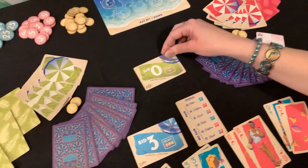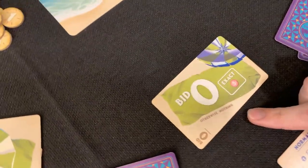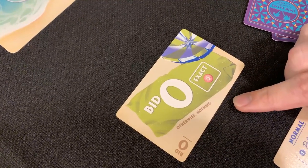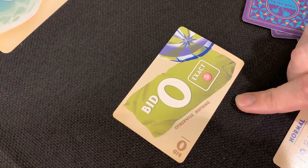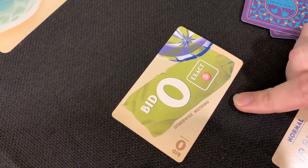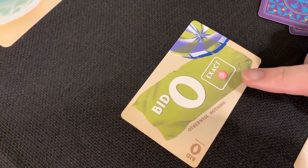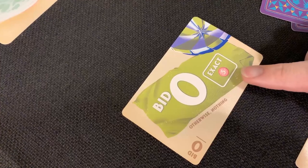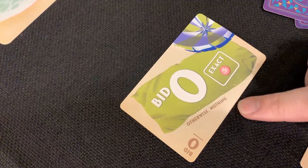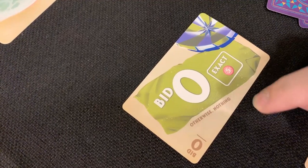I want to stop and talk about bidding zero. This is the only bid that is unique — all the others have some payout for the tricks you earn. A zero bid is all or nothing. You either take zero tricks, gaining five sand dollars, or you get nothing. So it's a risky bid, but if your hand is really not great, it could be a good choice.